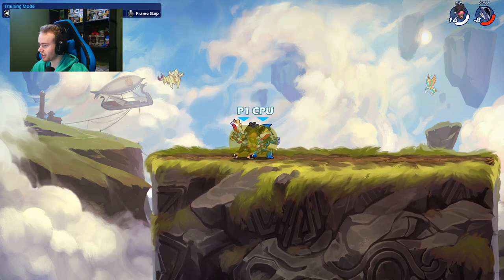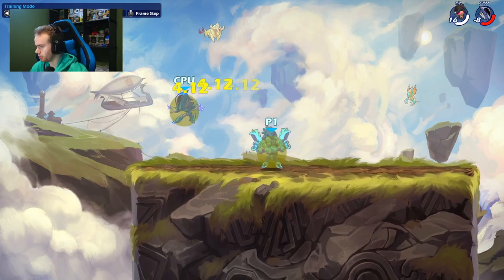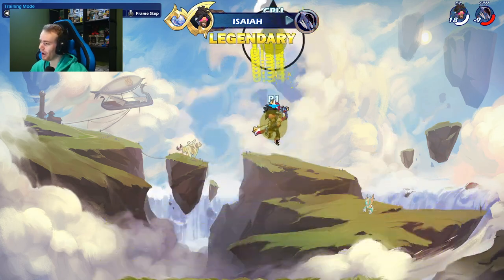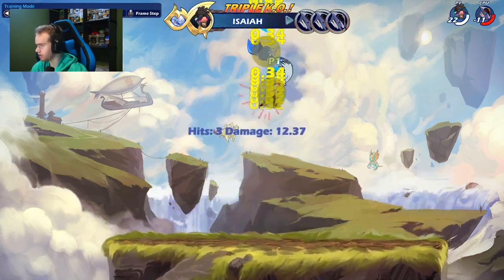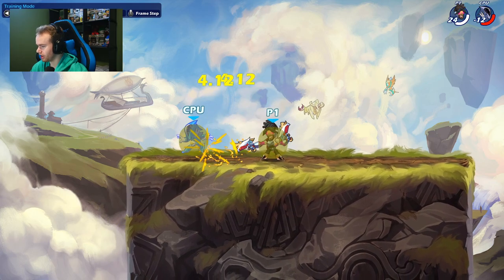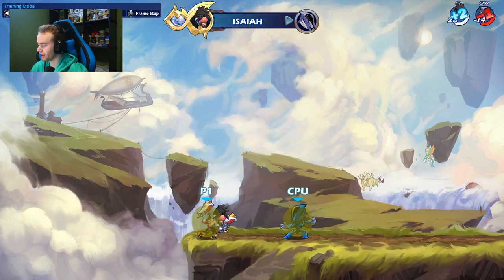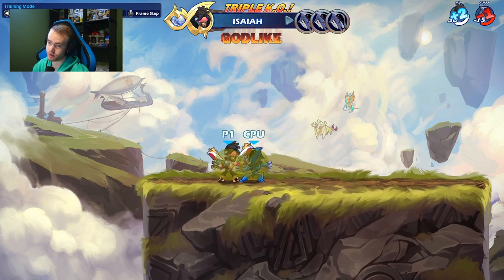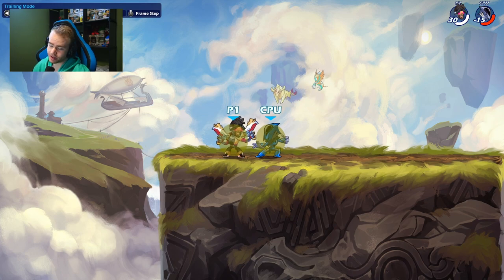The second combo is downlight recovery on blasters. I haven't practiced this in a while, but this is a true combo. It's just downlight, dash jump, recovery — that's kind of all it is. It's downlight, then you hold down, let go, and then dash jump. It requires a bit of practice to hit consistently. As you can see, I had three dodge frames but it was true. This is your kill option on blasters.